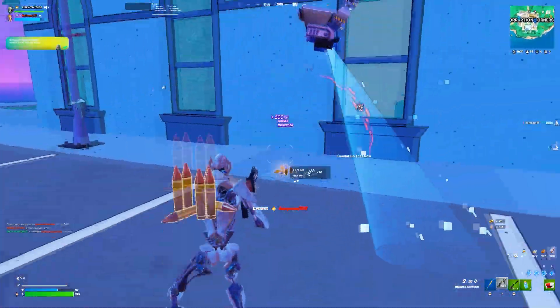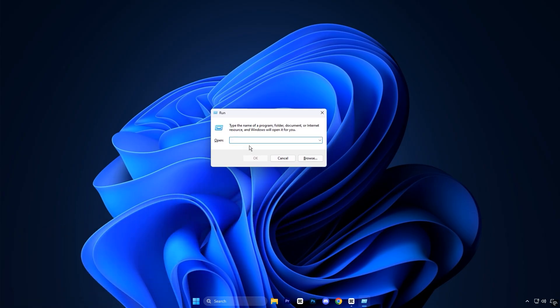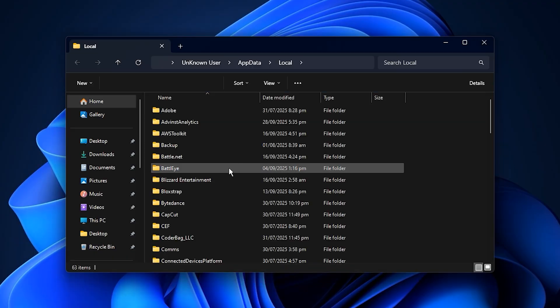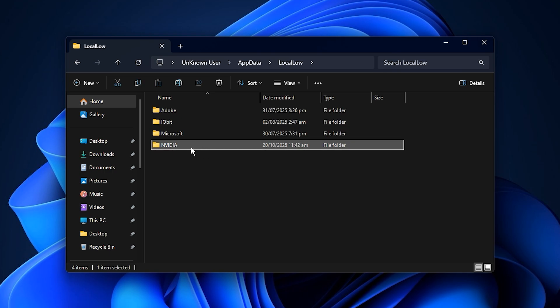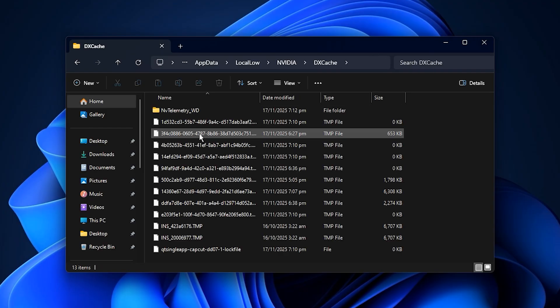To clear it properly, press the Windows key plus R on your keyboard to bring up the run dialog box. Then type %localappdata% and hit Enter. When the local appdata folder opens, move one step back to the main appdata directory, then open the local low folder. Inside it, you will find a folder named NVIDIA — open that folder, then delete the entire cache folder without keeping anything inside it.